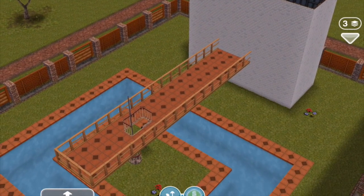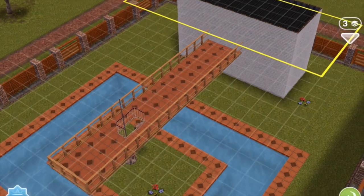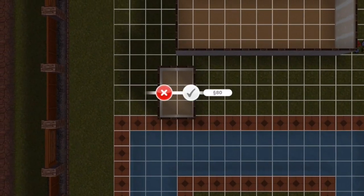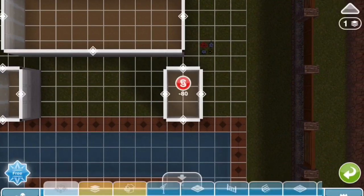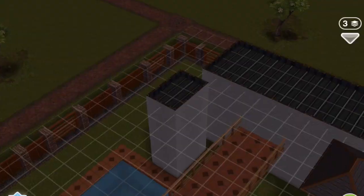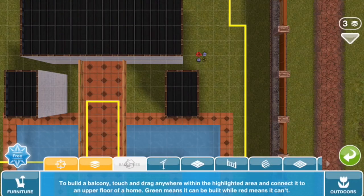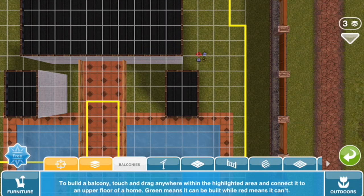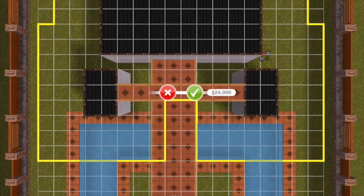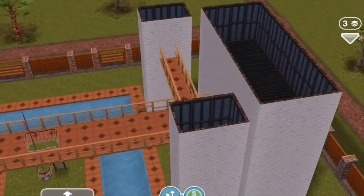Not only can you build balconies over water, you can also build balconies over other balconies. If we build another two small buildings on the third floor — because the original balcony is on the second floor — we've created a bridge across another balcony.